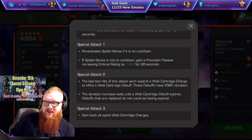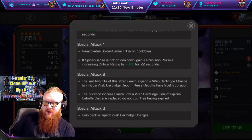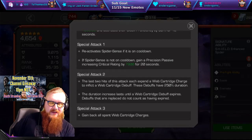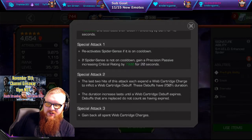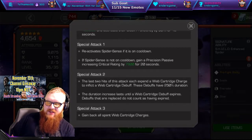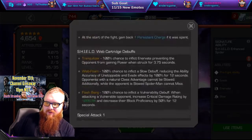The second one is going to expend two cartridges, but the debuff that is applied is going to have almost three times its duration. The duration lasts until the Web Cartridge debuff expires — debuffs that are replaced do not count as having expired. The third one is going to give us back those five Web Cartridges to go back through it again.